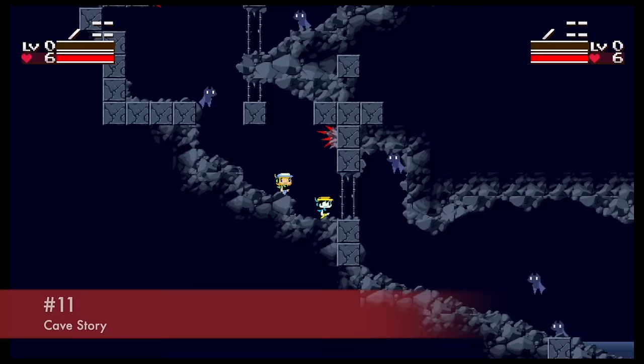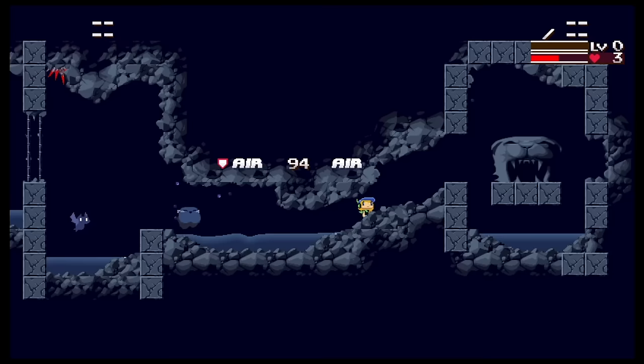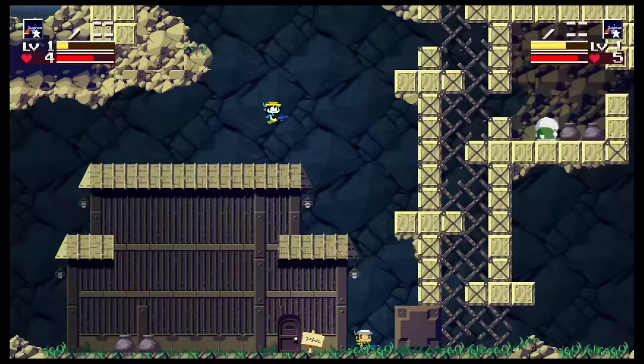Cave Story is a 2D platformer game that was originally released for PC in 2004 and has since been released on a number of other platforms, including the Nintendo Switch. The Switch version offers a number of improvements over the original, including updated graphics, music, and sound effects. This isn't a Switch exclusive, but it does offer an exclusive co-op mode. One player takes control of the main character, while the other takes control of a supporting character.